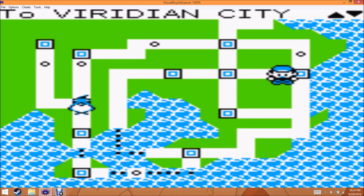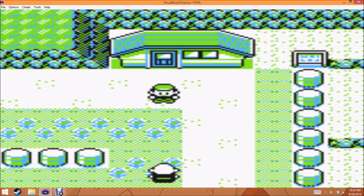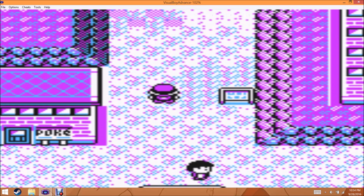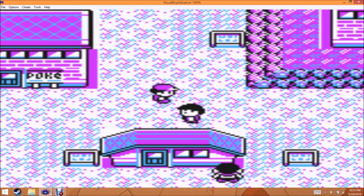Now fly away to a town with a trainer that you haven't battled yet. He sees you, but you fly away. So you really can run from a trainer battle — it is true. This Lavender Town color scheme always reminded me of something.